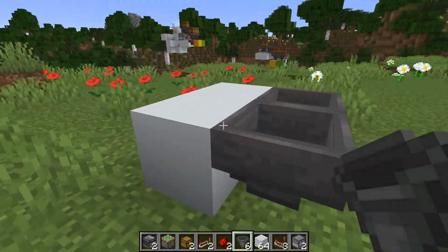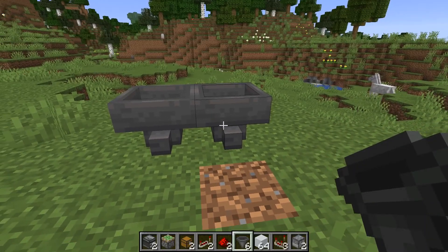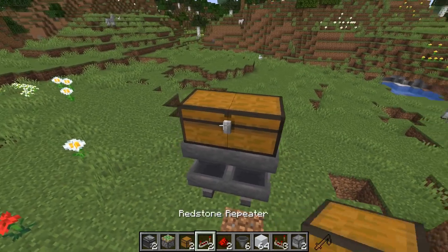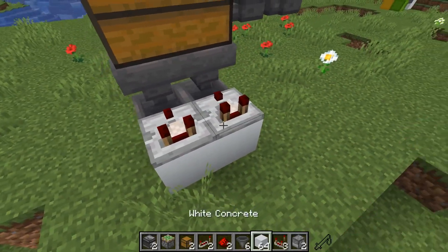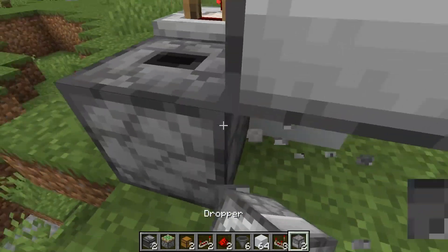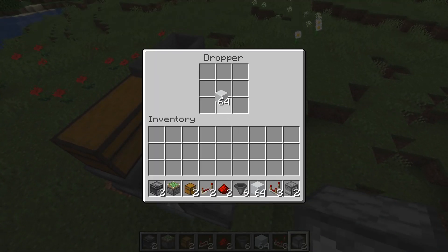So let's start — just gonna place two hoppers like this; this will be the output hoppers, they can go wherever you want. Then we just put another pair of hoppers above, and then we need the double chest, and then two hoppers on the side. Next we go around, place two blocks, comparators on it, then we need two droppers facing into each other. Then just put in one item into the dropper.